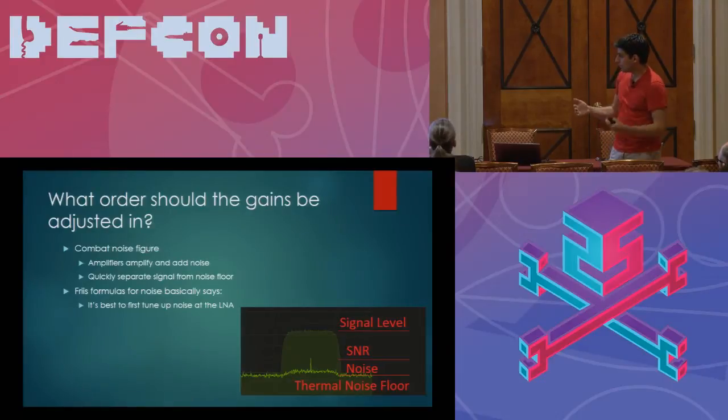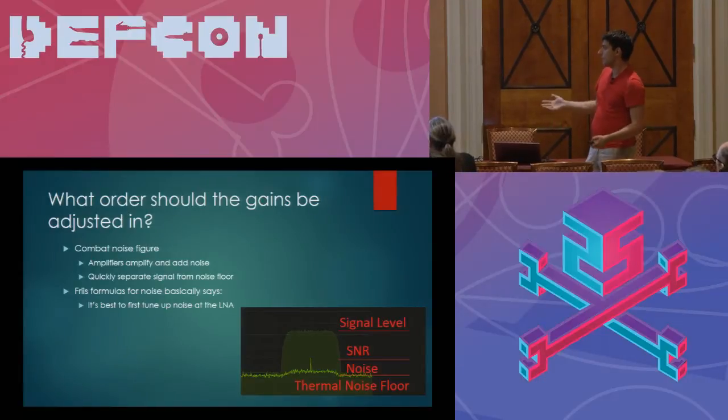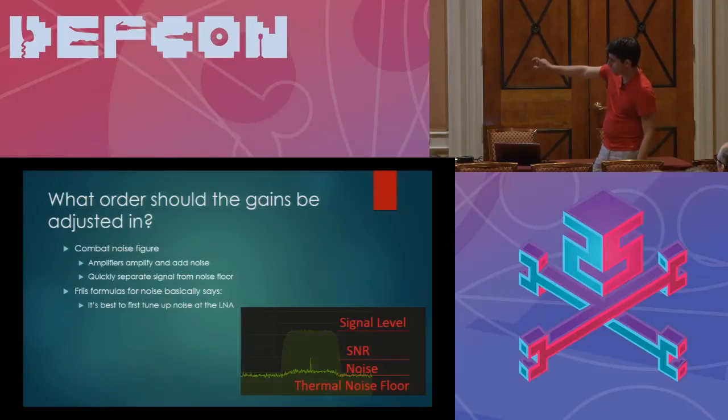When looking at a signal that you're receiving, a signal will deflect from the noise floor by what I like to call the signal level — say minus 85 dBm when you read a signal. On top of the pedestal — the noise floor — is something known as the SNR. But below that there's a little bit of noise as well, because transmitters don't perfectly transmit signals. Through different channels, different mediums, and even cosmic rays, that SNR will shrink from what it was when it left the transmitter, and a bunch of the transmitted signal will turn into noise.